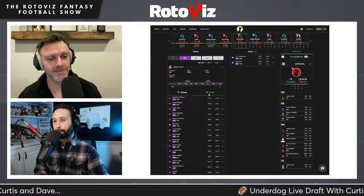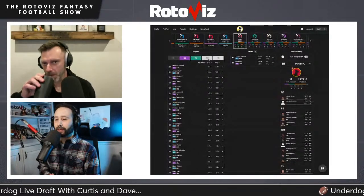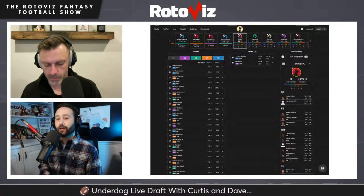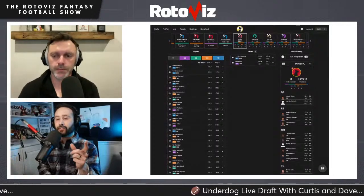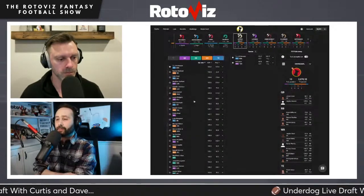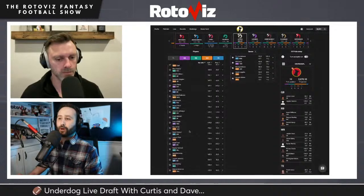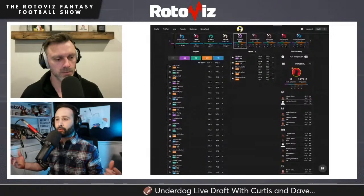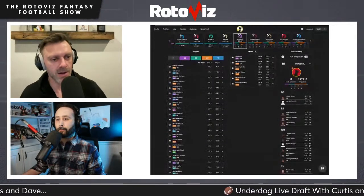The rationale: construction data shows value in having two usable quarterbacks. Even a top QB versus an average QB might only give you a 60-40 weekly split in best ball. Daniels has a ton of upside; they don't know where he'll land but he profiles as a high-upside player. With QB addressed, they can now trickle down on wide receivers and play the probabilities by getting two tight ends at the very end.